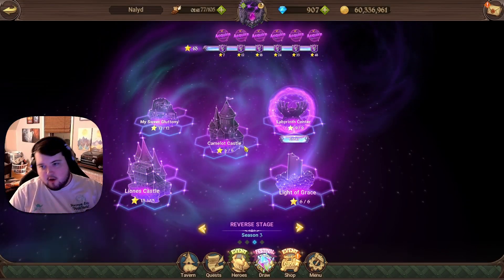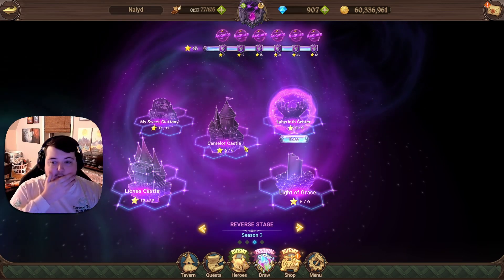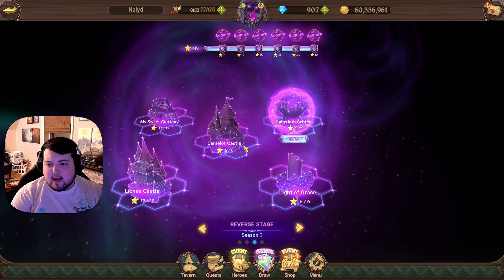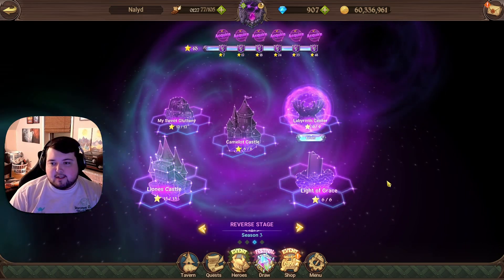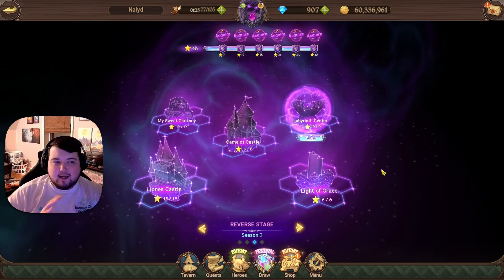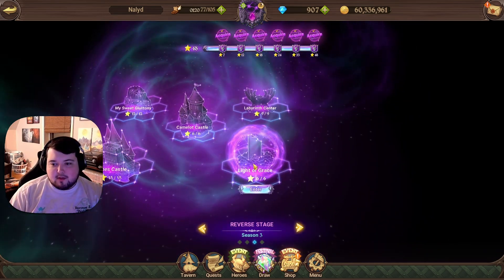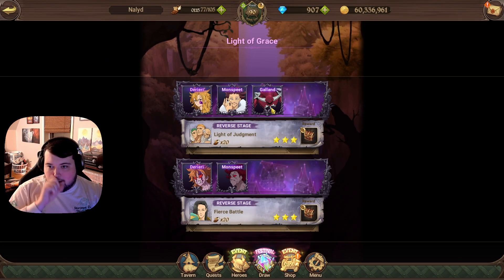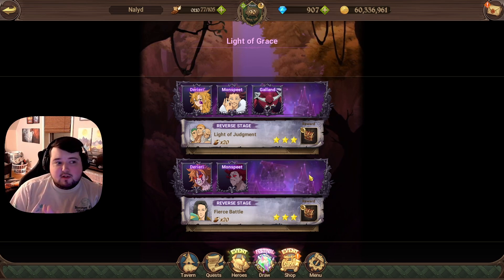Not too long ago I asked the Discord if they had any special ideas for content or anything they wanted to see, and the one thing that really stuck was somebody asking about a sort of guide for Season 3. Although I don't want to do an entire guide because most of it is pretty straightforward, I did have quite a bit of trouble with the Light of Grace section, which uses Derriere and Monspeet, and this one has Gallant as well.